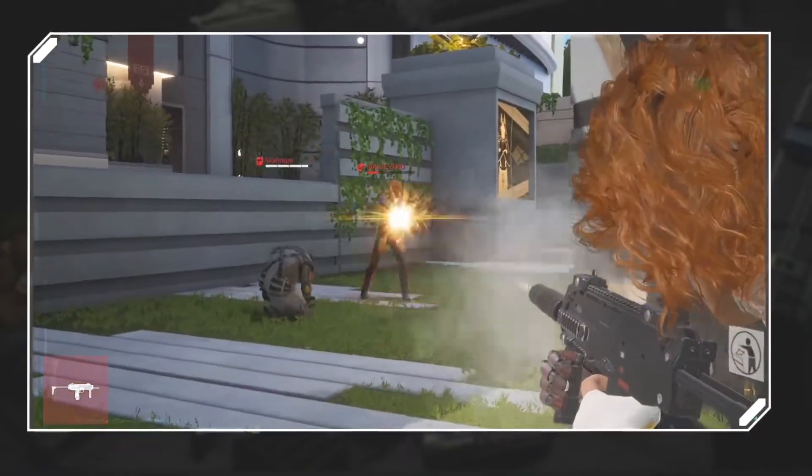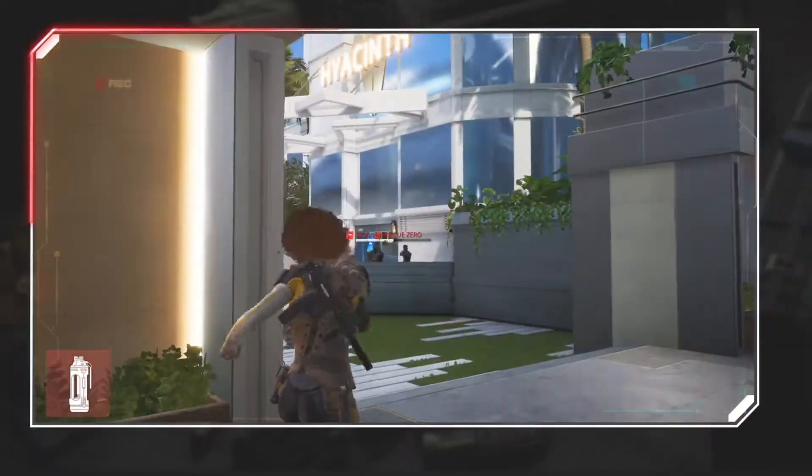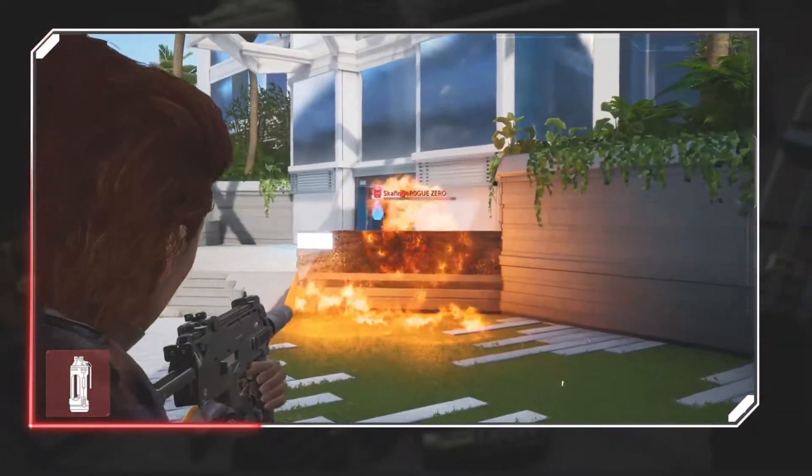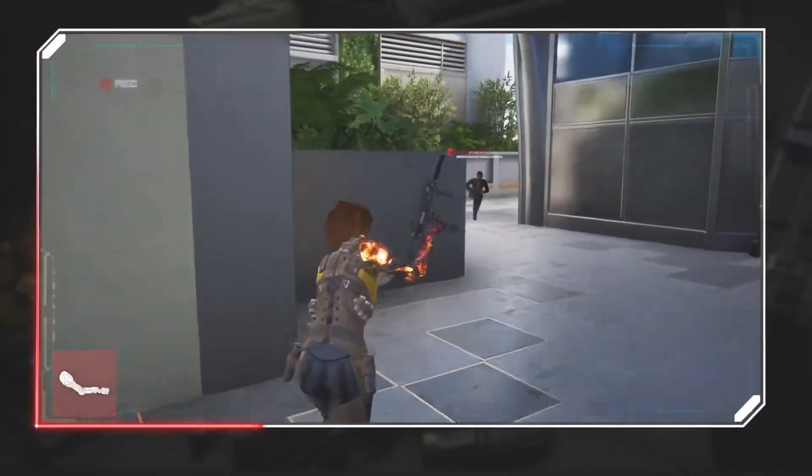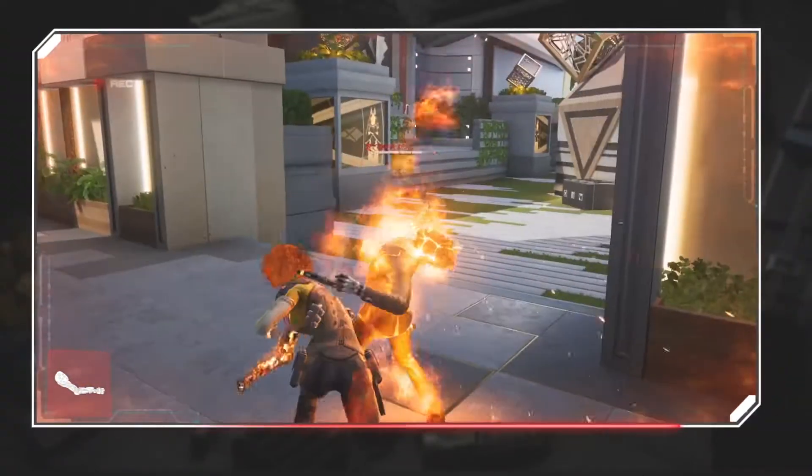With a rapid-fire SMG and double-barrel shotgun at her disposal, her EMP grenades and incendiary grenades can disrupt and decimate foes in equal measure. But it's her prosthetic arm, Rosie, that packs the biggest punch.